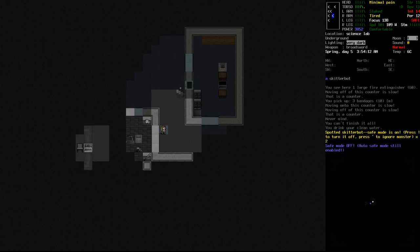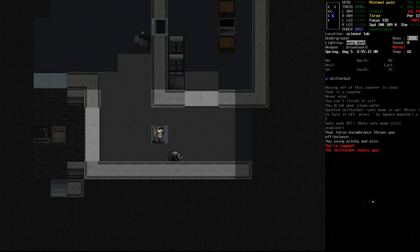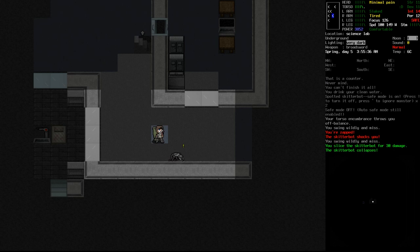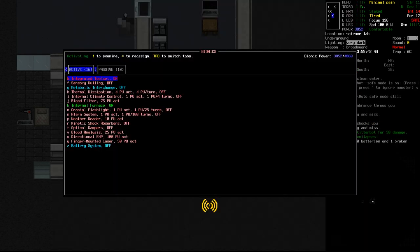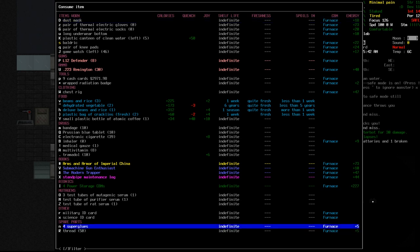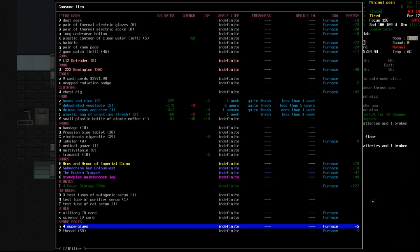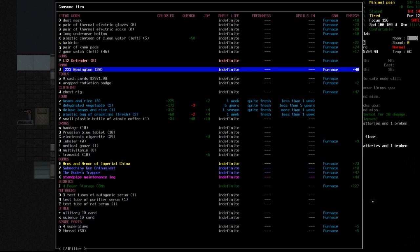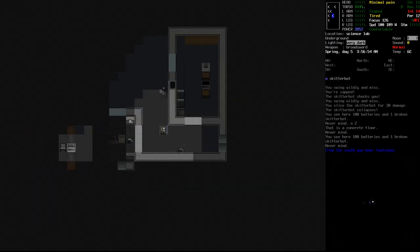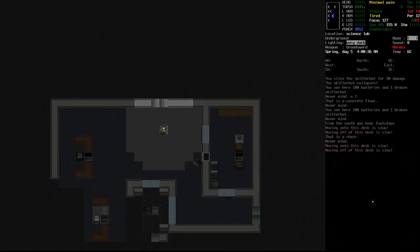We have a skitter bot — and it's an augmentation station of sorts! We got zapped. The best thing to do with the skitter bot is to blast it with our finger guns. There we go, easy enough. Our internal furnace is still on, so we can go ahead and eat part of this thing. Where are your bits and pieces, broken skitter bot? I'm not seeing it on the ground — usually it's separate. The skitter bot might just be too large to eat in one go.